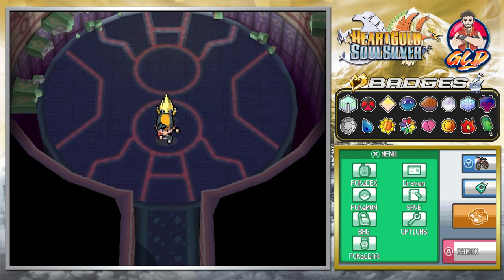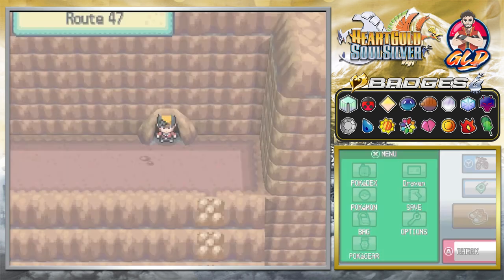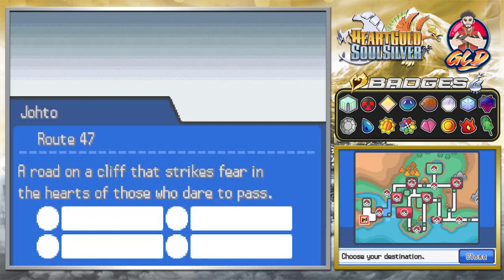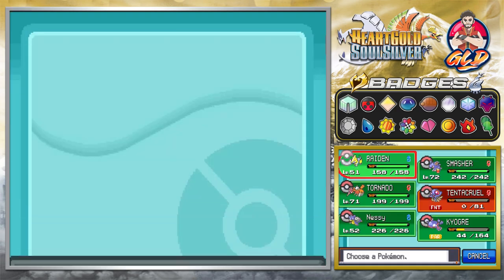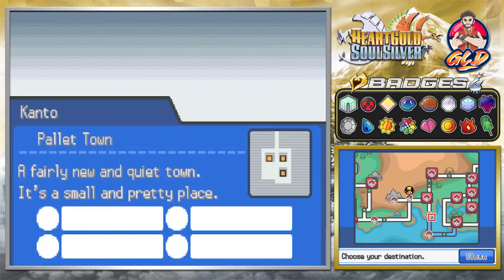It looks like we have to go to Professor Oak, and this leads us to the second step of our little part right here. So what we're going to be doing is we're going to be going back to the Kanto region and back to Professor Oak.